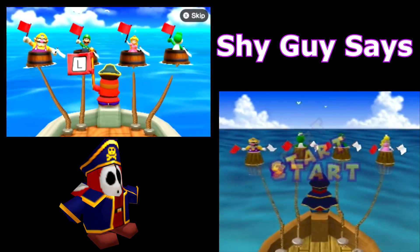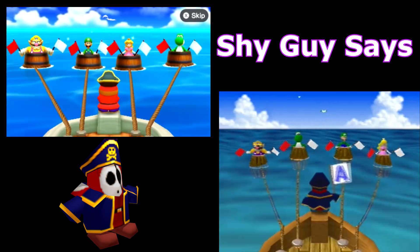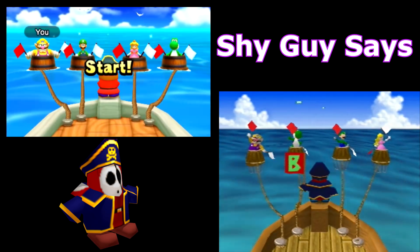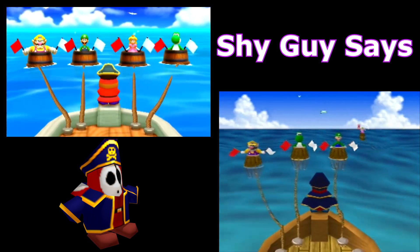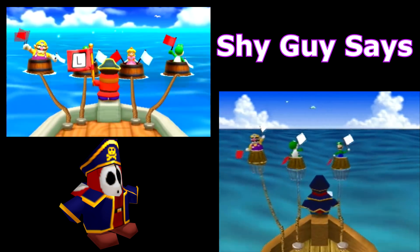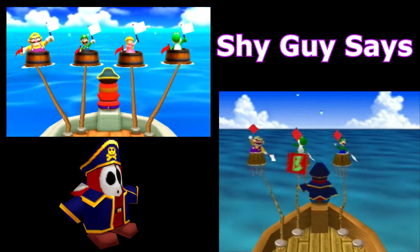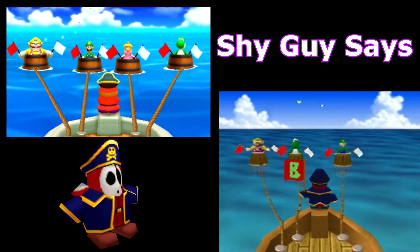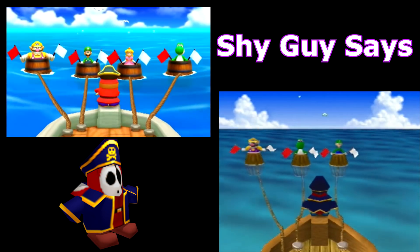Shy Guy Says — now here's a classic. This was maybe the second minigame I ever played in Mario Party 1. Instead of using your thumbs' reflexes while holding an N64 controller in an awkward one-thumb-on-each-button position, the controls have been switched to the L and R buttons. This is probably something the game should have done to begin with, so I'm glad they corrected it in Mario Party the Top 100. The graphics are downright stunning as well.